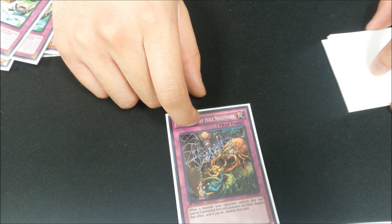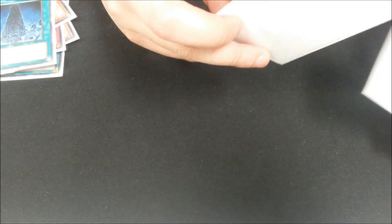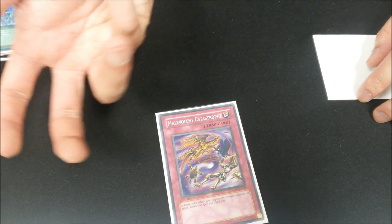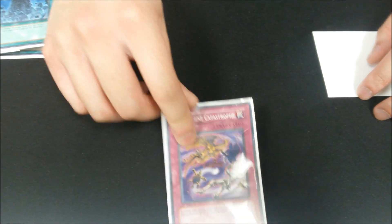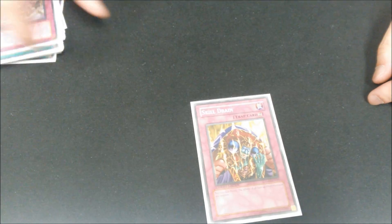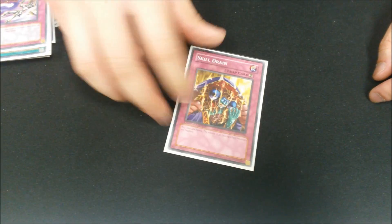Two DNA Surgeries for Bujins and Spellbooks. System Down just for Geargias and machine decks — Cyber Dragons as well. One Torrential Tribute for Fire Fists, Evilswarms, anything that's slower than my deck. And one more Skill Drain — the second Skill Drain — just if I feel that I need to side it in for a given matchup.